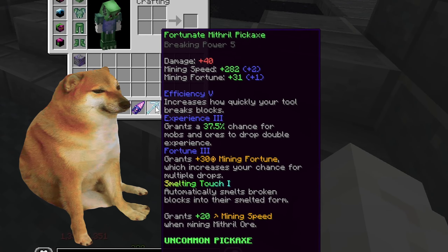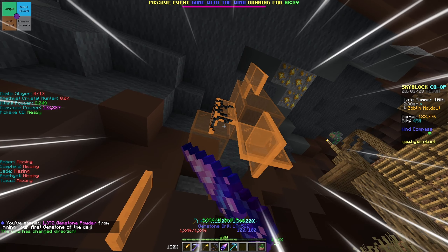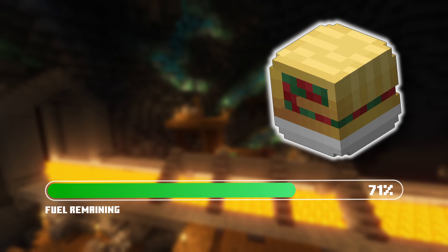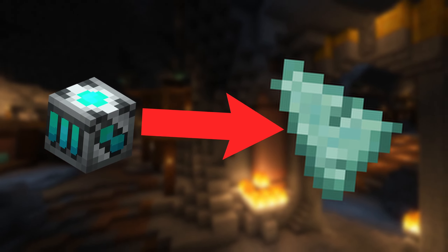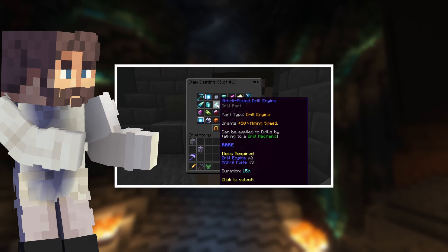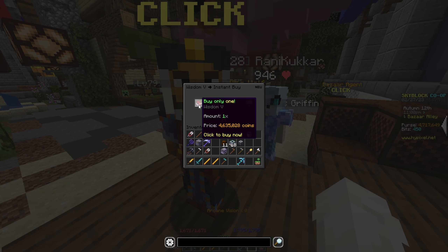You can either use a pickaxe like a total pleb or a drill. Drills go brrrr. I added a goblin omelette to the drill because apparently that slowly gives you back free fuel. I also added a drill engine to my gemstone drill because I didn't have one attached and it had a lot of mining speed. I decided to go with the mithril plated one, which took like one or two days to make in the forge.